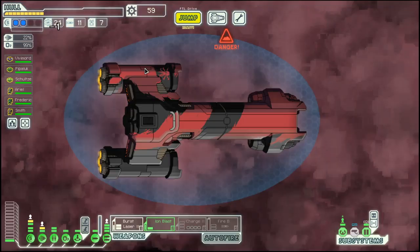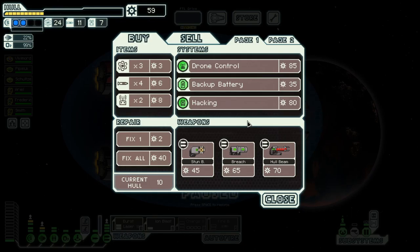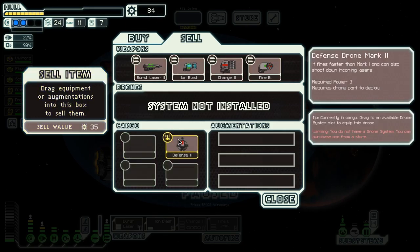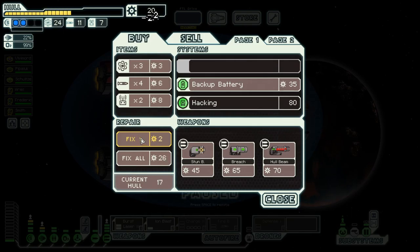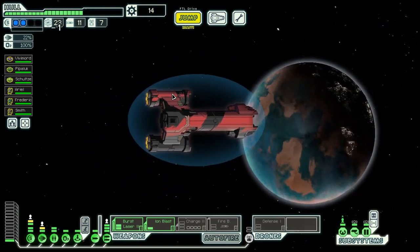Another drone — okay, there is a storm. They have drone control. Tempting. We can sell this one for 35, and repair. Now we need a bit more power for the defense drone. But I think we are on a good way.